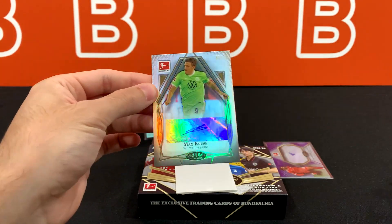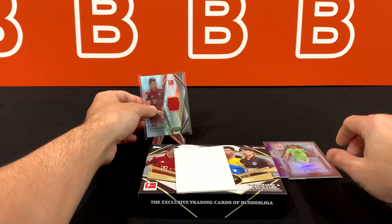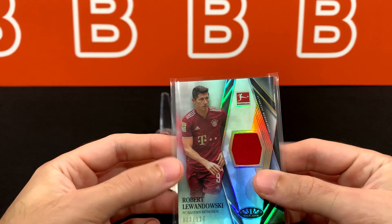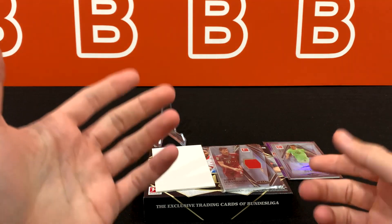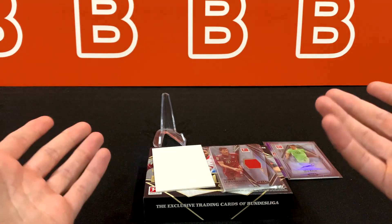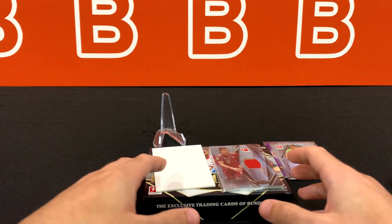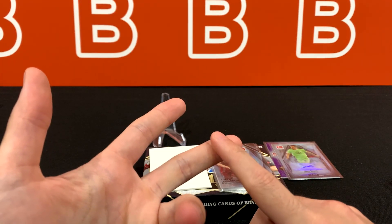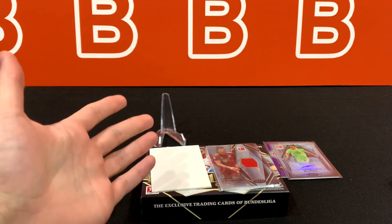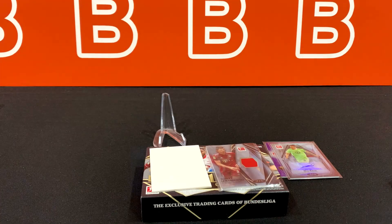Some would say this box was pretty rough. I think the Lewandowski kind of saved us a little bit, but I really wish it was an auto rather than a loose patch. Verdict for this product: it happens really quick, it's high risk high reward, and it's definitely an enjoyable rip if you get at least one card of a good player, a low-numbered card, or if you're a Bundesliga fan in general. I personally don't really watch Bundesliga much, especially after Holland and Lewandowski leaving. From what I've seen, one-of-ones can be pulled from every case or every other case. Hope you guys found this helpful — stick around for more content, giveaways, and reviews. Thanks for watching, and as always, we'll see you in the next one.